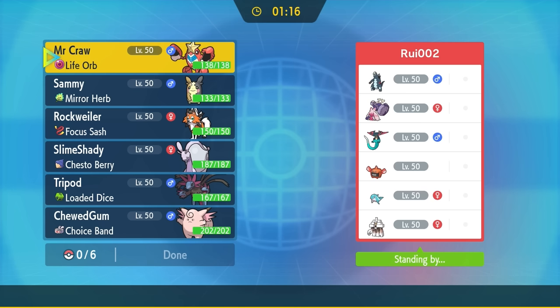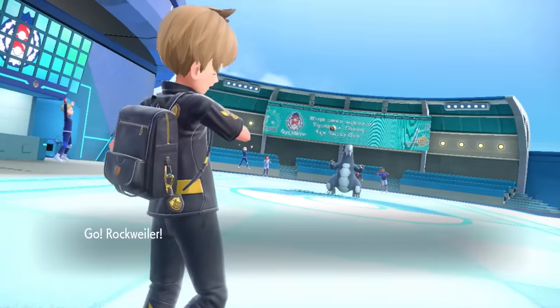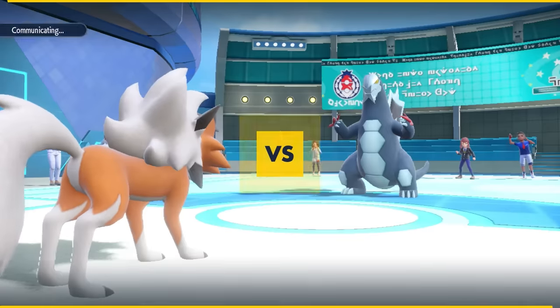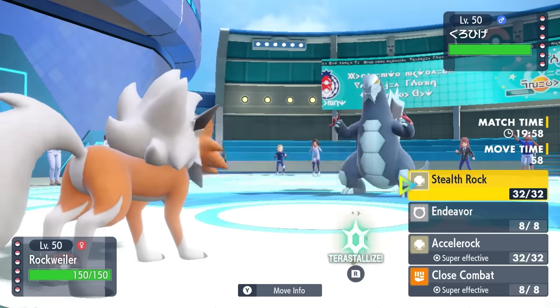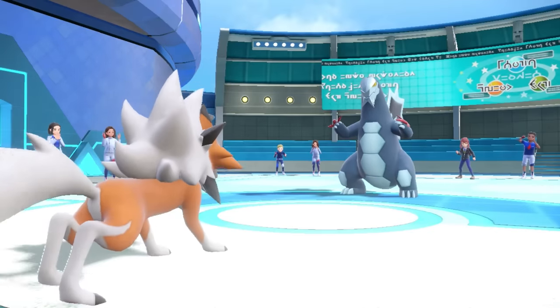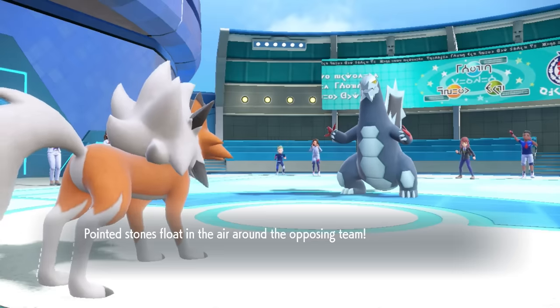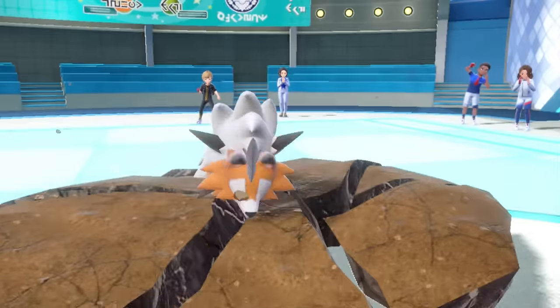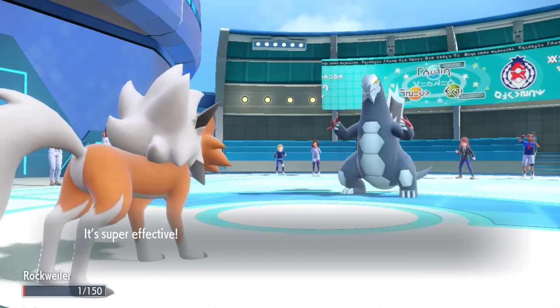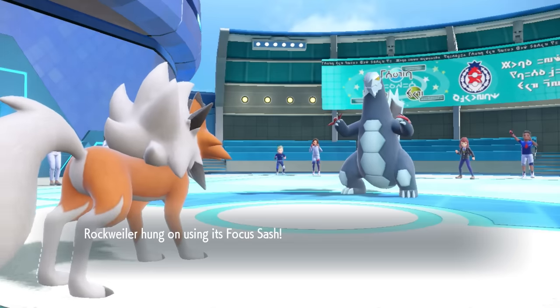This time we have another very interesting looking team with basically some massive threats. They toss out Baxcalibur — I kind of expected a Palafin lead, so I just toss out the dedicated lead Lycanroc. This could be a bad lead in a couple of different ways. I'm thinking maybe they Dragon Dance, and part of me wants to switch into Morpeko for Mirror Herb shenanigans, but instead I go for Stealth Rock. They actually go for Earthquake.